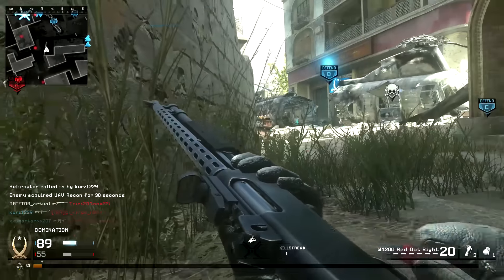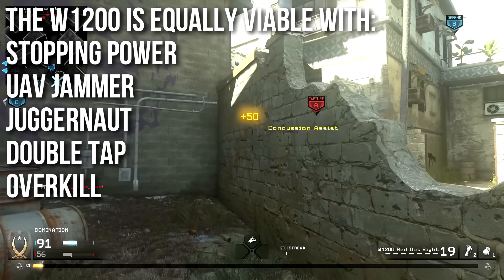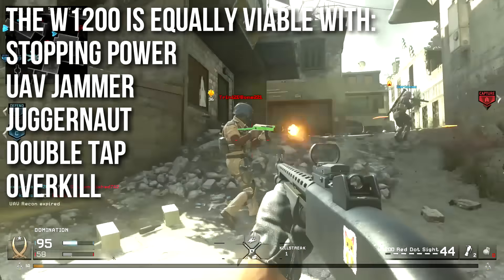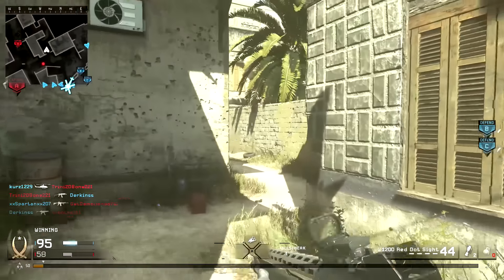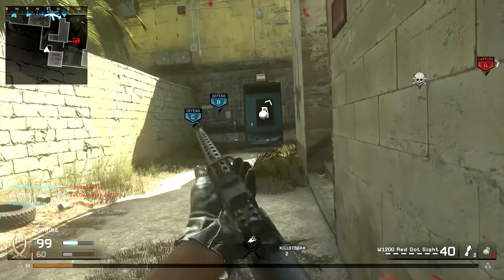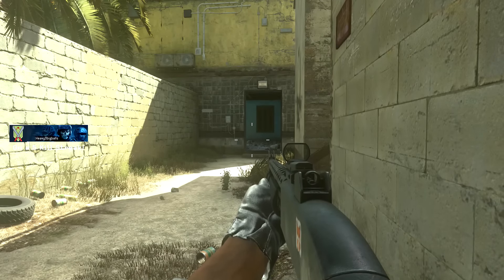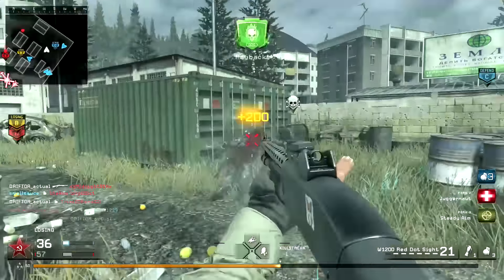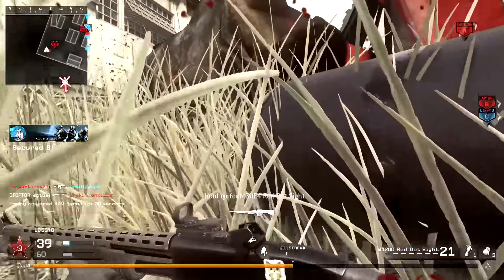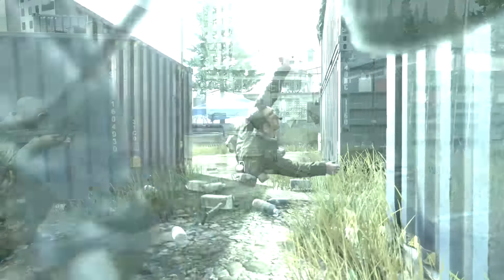The W1200 is equally viable with stopping power, UAV jammer, juggernaut, double tap, and overkill. Stopping power increases your lethality and one-shot kill range — it's the standard go-to red perk. However, since you're already getting close anyway, you can often one-shot without it. I personally find UAV jammer to be the overall best because it allows me to sneak up and get very close to people in a game that has a lot of UAV spam, and I can still one-shot them pretty consistently.